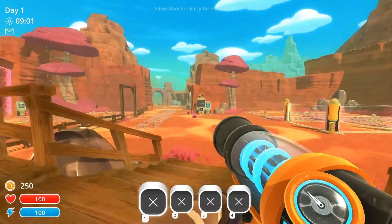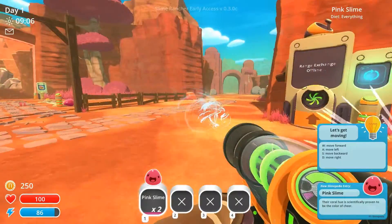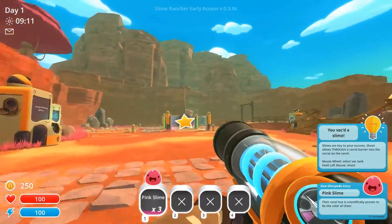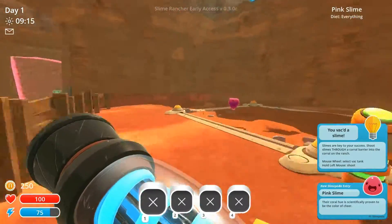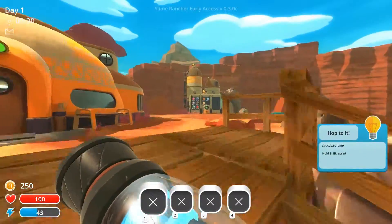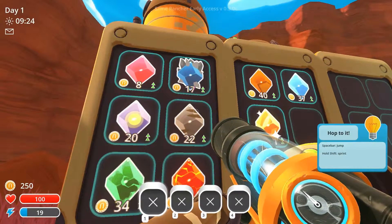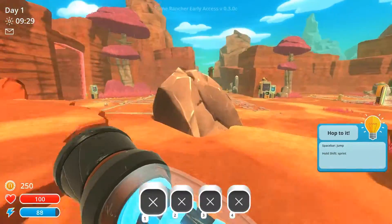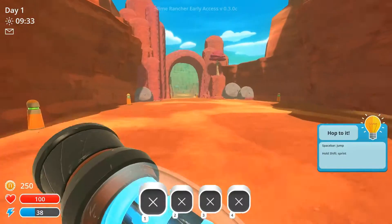It's early access — I think it's in beta, I'm not sure. But basically, you ranch slimes. You can suck them up like so, and then you can shoot them out and place them into the corral. That's basically the point. You can breed different types of slimes and farm their — I don't know — and then you can sell it and make money. And you can do stuff with money. So anyway, that's the point of the game.